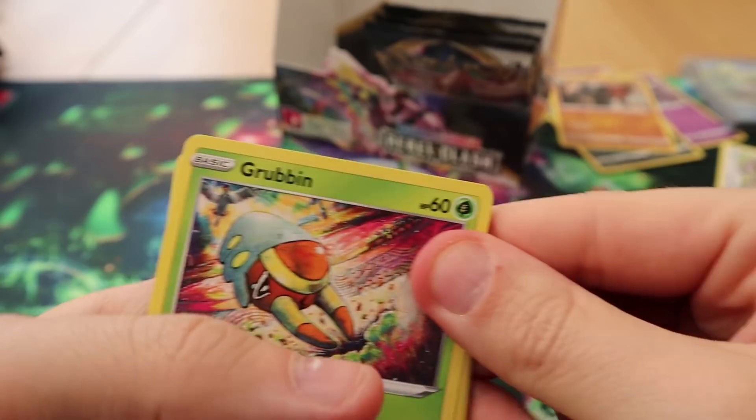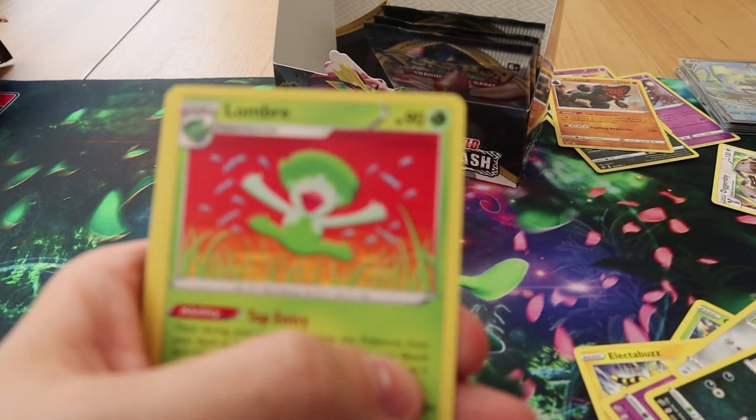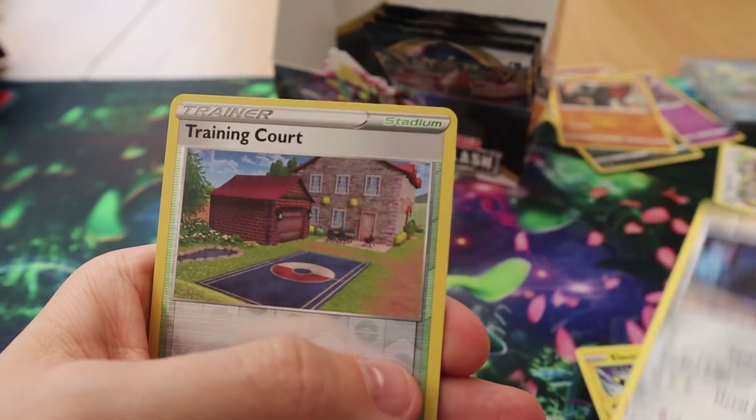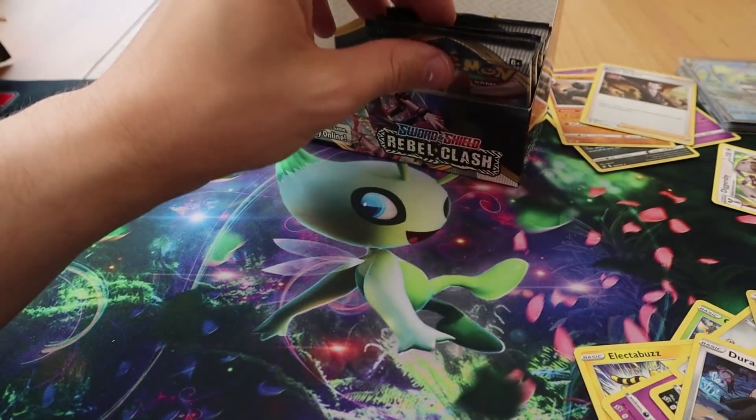Pack twenty-nine: we have a Grubbin, an Electabuzz, a Natu, a Honedge, an Impidimp, a Lombre, a Galarian Meowth, a Durant, a Reverse Training Court, and a Boss's Orders — so I've got all three Boss's Orders.